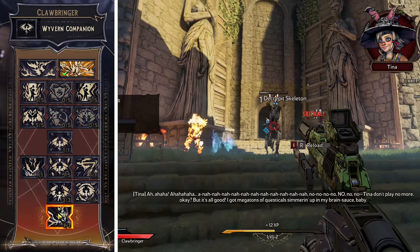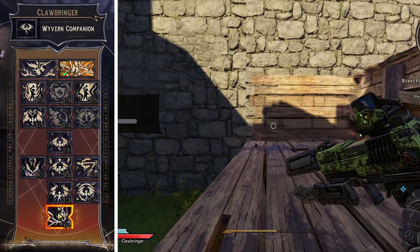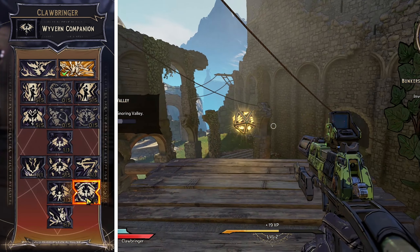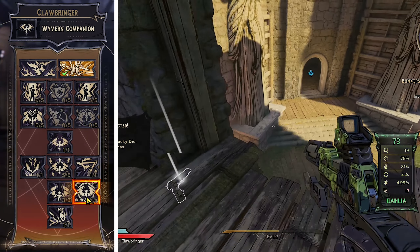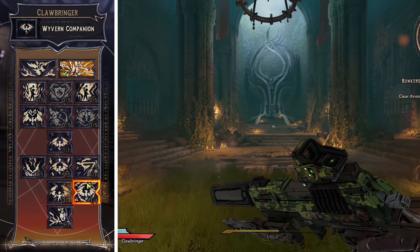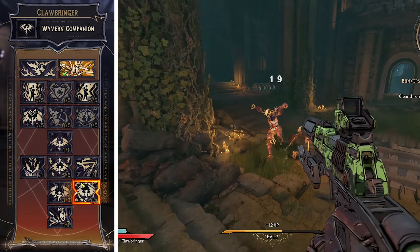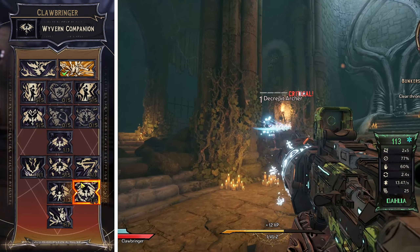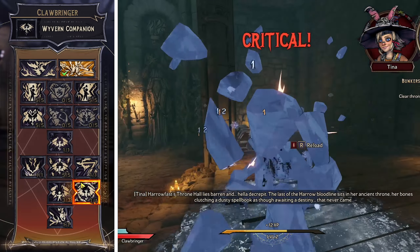Overall this class is very passive damage that buffs yourself and allies with elemental damage. Your companion is dealing so much damage that if you go down you'll be fine, and Indomitable gives you an extra life that also buffs you. Once you've put all the points into the required Clawbringer skills, that leaves you with 16 skill points for a secondary class if you want to multi-class — I'll leave that up to you. For the Clawbringer, I'd recommend going through with this build until you hit level 40.